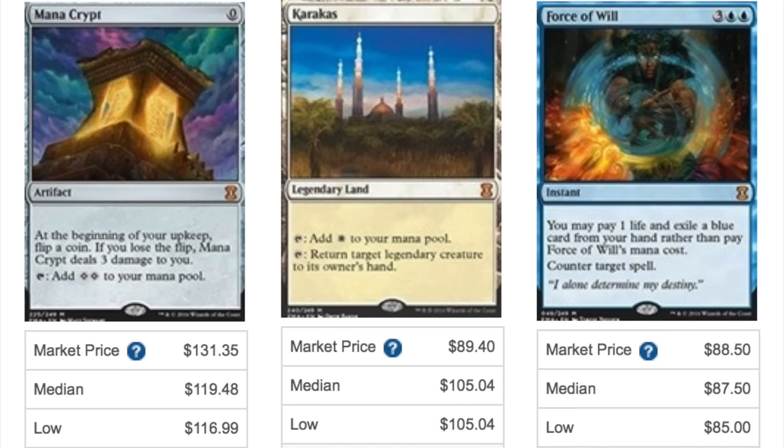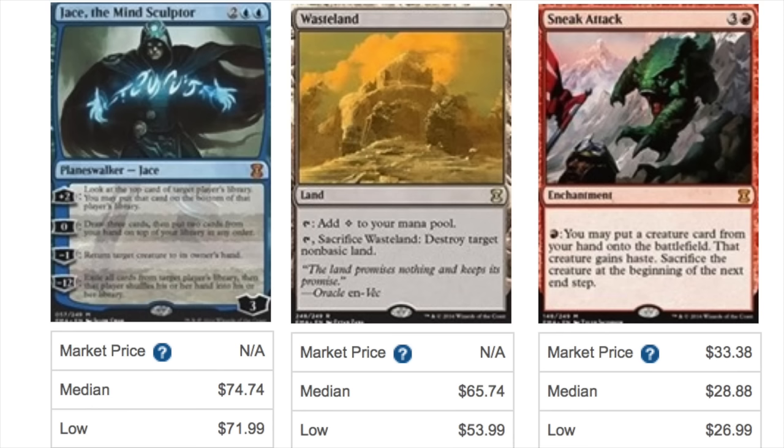Next we have Jace the Mind Sculptor, who is just below $75 — a very epic fall. Jace's highest peak was when people thought he would be unbanned and he eclipsed $200 before his first reprint. But now we get a non-foil, or maybe if you open a pack foil it'll look better than the From the Vault one.